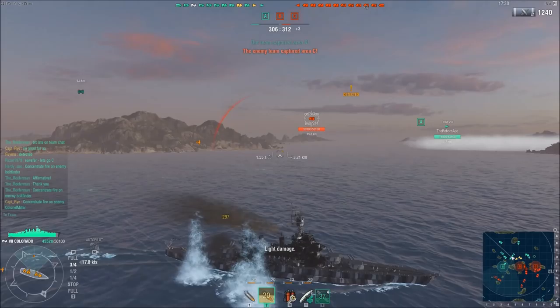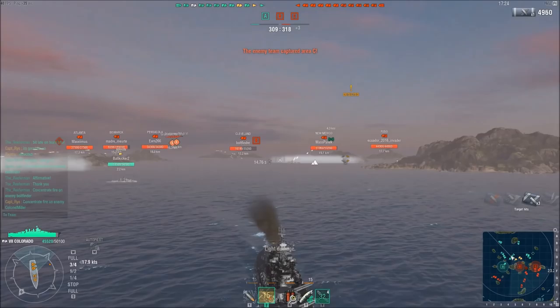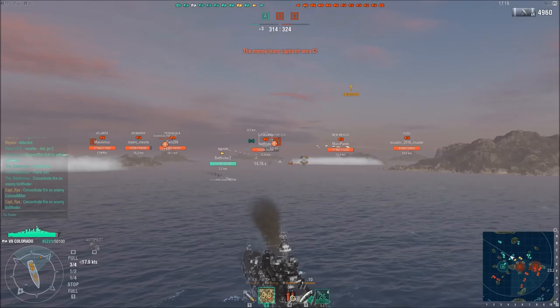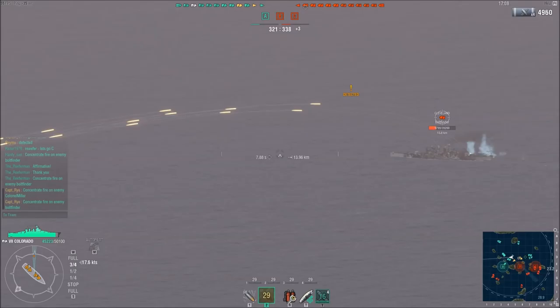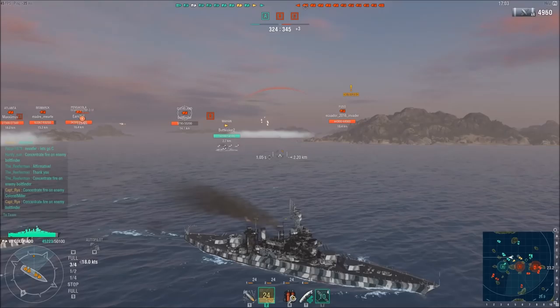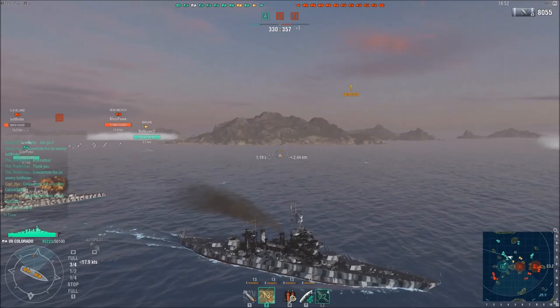For captain skills I recommend Basics of Firing Training and Expert Marksman for improved turret rotation. The turret rotation on the Colorado is better than the preceding ships in the line, so you can get your guns on target quicker. With the better arcs it means you don't have to turn your ship as much. I also recommend Superintendent for that extra heal — making it 5 heals — and an extra scout fighter. Although I do have the spotter in this replay, I recommend the scout fighter because these guns at ranges of 23 kilometers are just not that good.